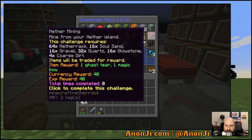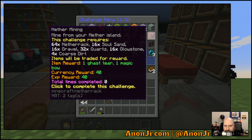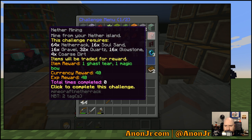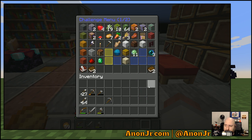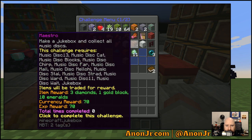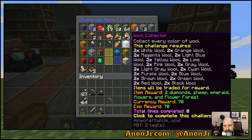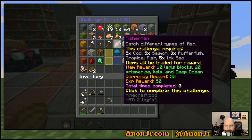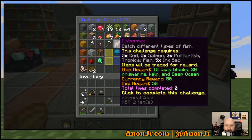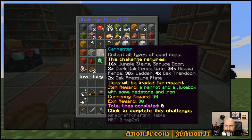Taj Mahal requires nether mining, which means I need to spend some time in the nether doing resource gathering. Once I get the gravel I can make the coarse dirt. I need quartz — I used all of it last go around — I need glowstone. I really just need a bigger platform to start harvesting materials on. Nether fortress isn't going to happen anytime soon. I need villagers for the iron farm. I've got a few of the discs for Maestro. I need to make a fishing hole and start getting some of these fishing things done.